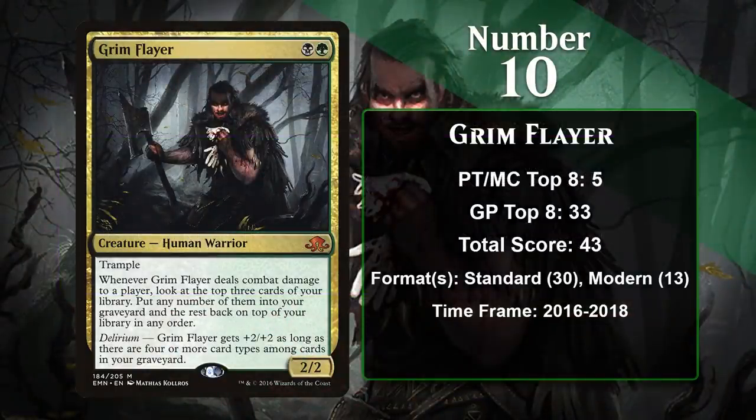At number 10, it is Grim Flayer. A lot of the 2-mana 2/2s on this list have pretty dense text boxes, showing just how much stronger Grizzly Bears have gotten over the years, and Grim Flayer is no exception. He brings Trample to the table, plus the ability to let you sift through the top 3 cards of your library while also allowing you to put some of them into your graveyard. This synergizes well with his Delirium mechanic — he gets +2/+2 as long as you have 4 or more card types among cards in your graveyard. Grim Flayer is awesome because he helps you get Delirium all on his own, and he can often amount to being a 2-mana 4/4 with Trample and a powerful card selection ability.